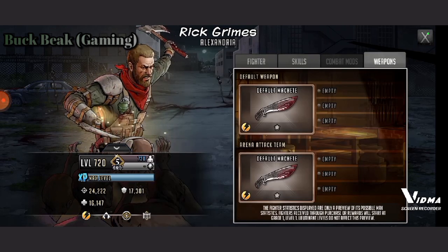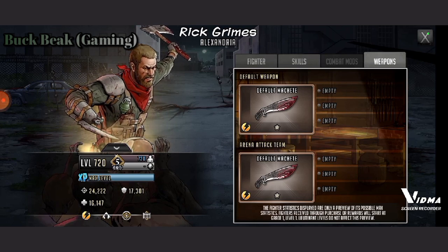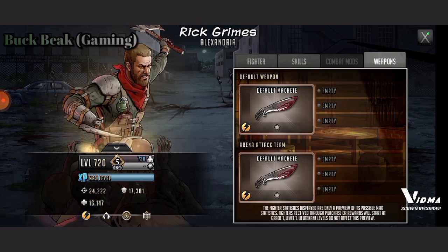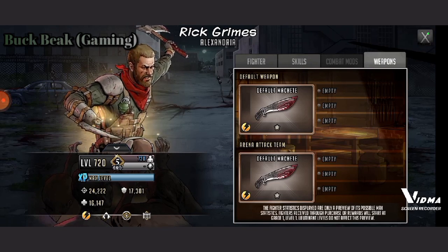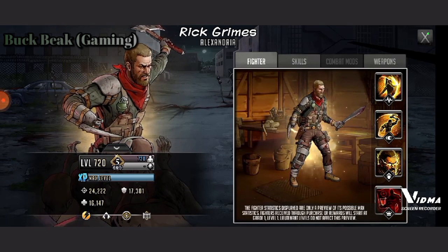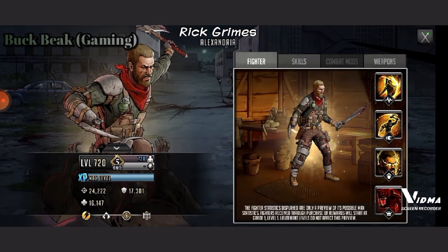Now let's take a look at his weapon. As you can see, he has a default weapon, so you can pretty much put whatever you want in his hands. Although it's a little bit of a missed opportunity — they should have used his hand knife or whatever you call it where he's missing his hand. That should have been his Fast weapon. Missed opportunity. But you can still put whatever you want, and I'm sure some of you have something that could fit right into his hand.